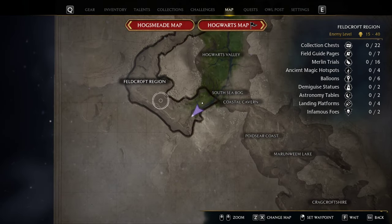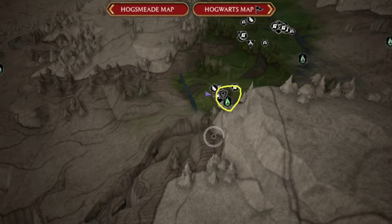First, open your world map and set a marker to the Feldcroft region. The side quest will appear after you get there.